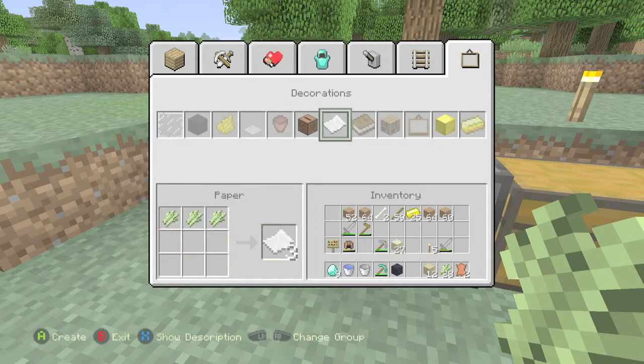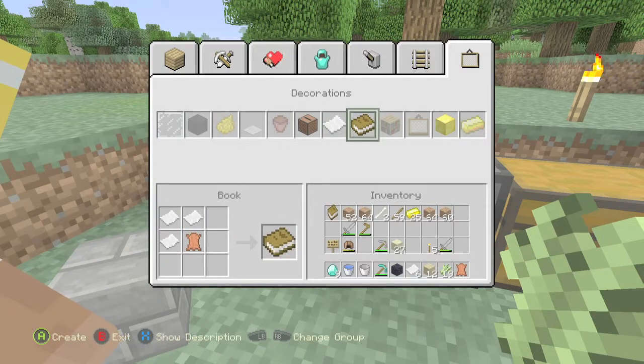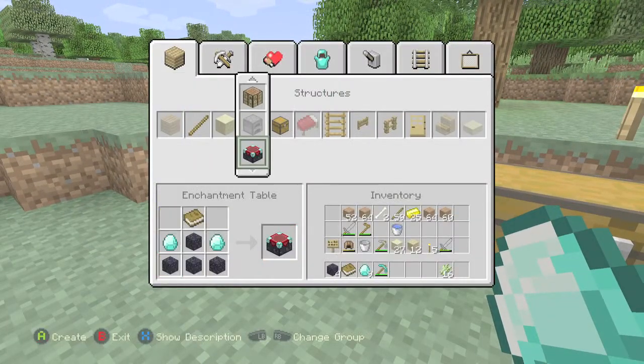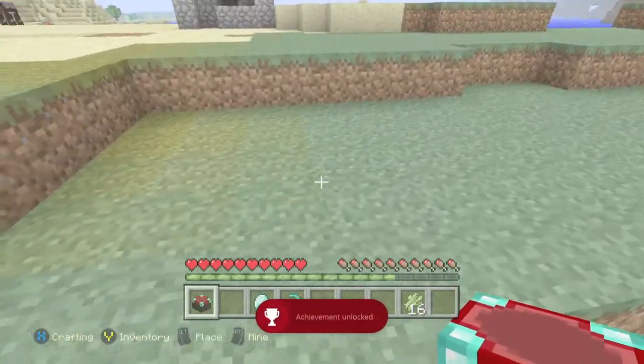Once you have that done, go to a crafting table. You want to turn your sugarcane into paper — it's going to take three pieces, and you only need three. You also want to combine your paper with the leather to make a book. Then you want to combine the book, the four pieces of obsidian, and the two diamonds into an enchanting table.